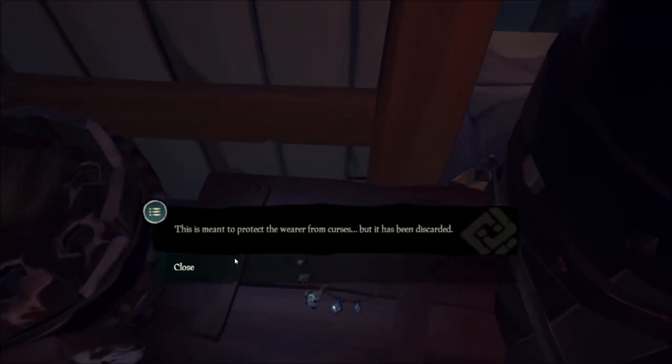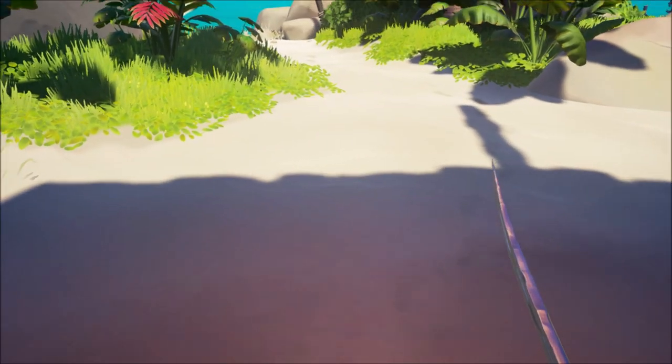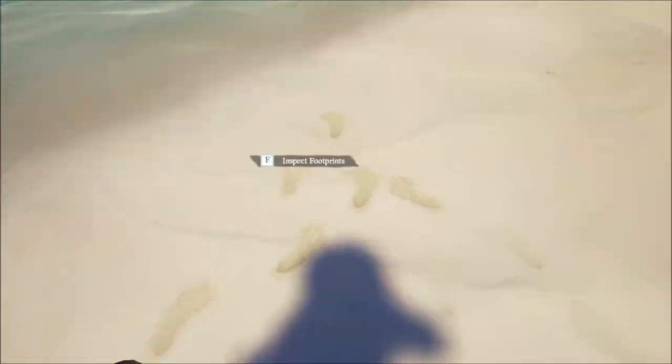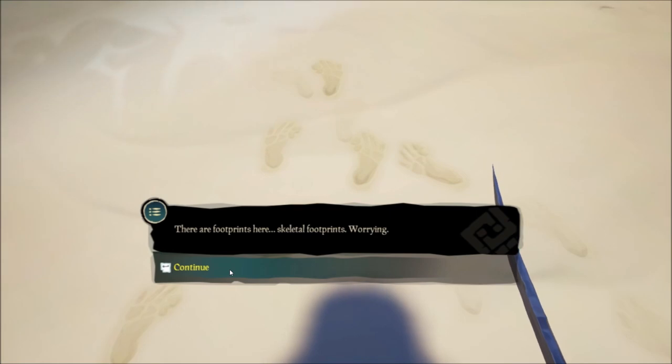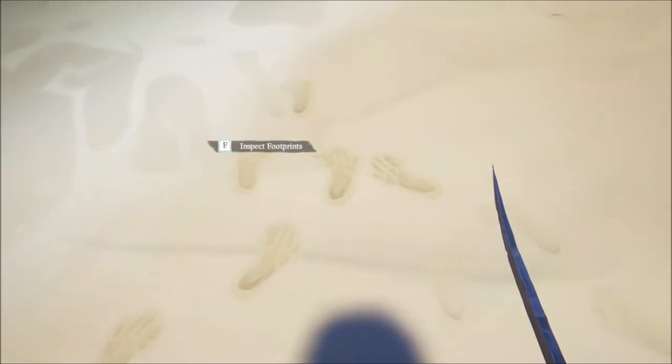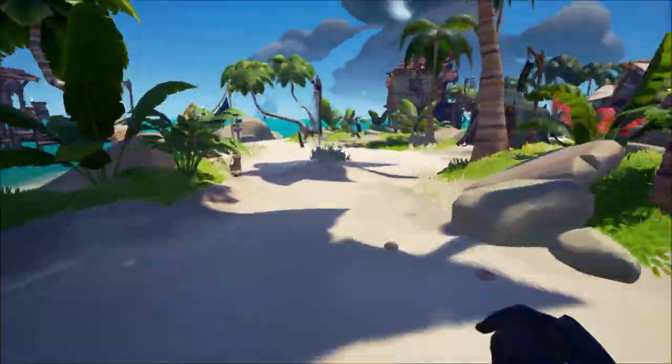The second thing you need to see is the pendant, and the third thing is the footsteps out the door. Follow them all the way to the beach next to the rowboat and look at them. Once you've looked at these footprints, you can go ahead and run back over to the shipwright.